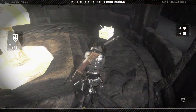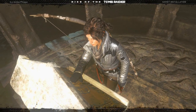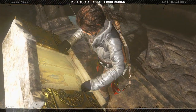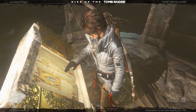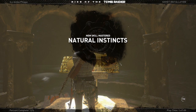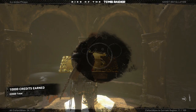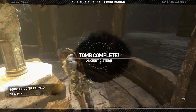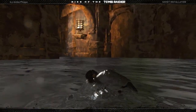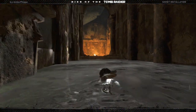Loot around here first. It's an ancient manuscript on the gifts of the Earth. Okay, new skill mastered: Natural Instincts — nearby resources will automatically appear on the map and glow when nearby. Okay, so I think you just go back the way you came. There's not like another exit. So let's just swim over here and get on out of here.